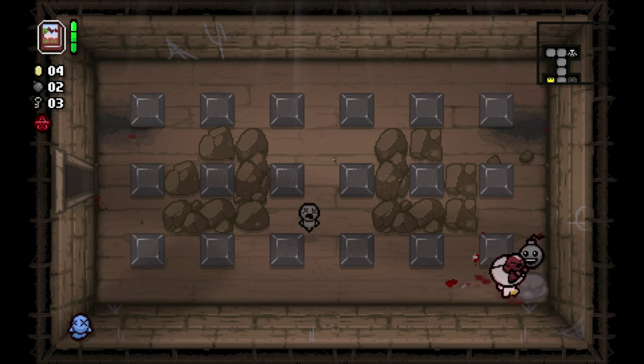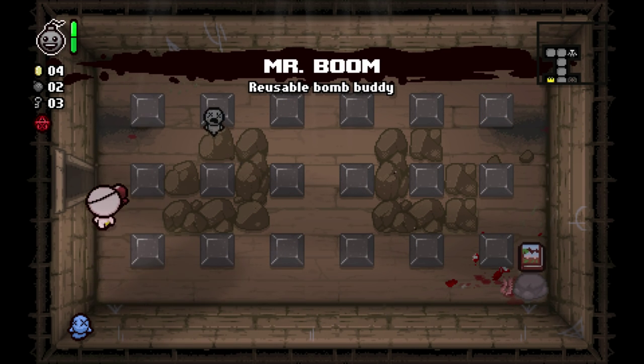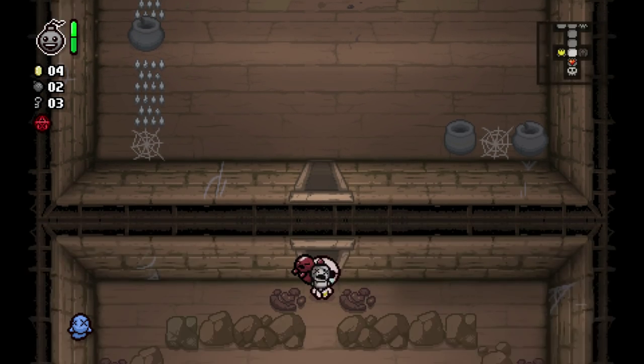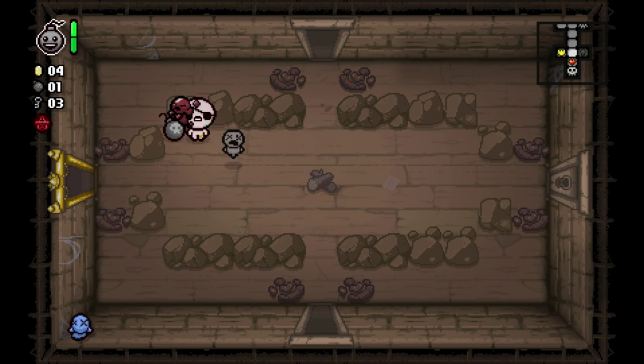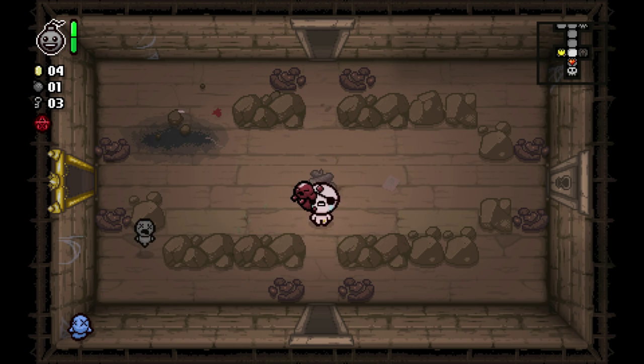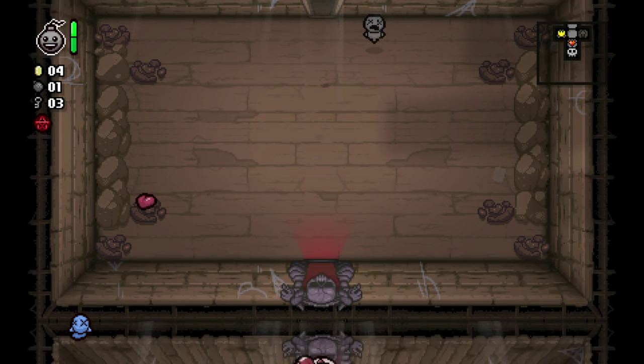Never mind, because we're going to get Mr. Boom instead, which is... arguably better? I think it is arguable. Some people might say that it's a guarantee, but I don't necessarily agree with this. We got one Spirit Heart. I'm going to save Mr. Boom. I'm not going to go to our shop, although I really would like the chance to get an arcade on the next floor. So maybe we will just very quickly do this.